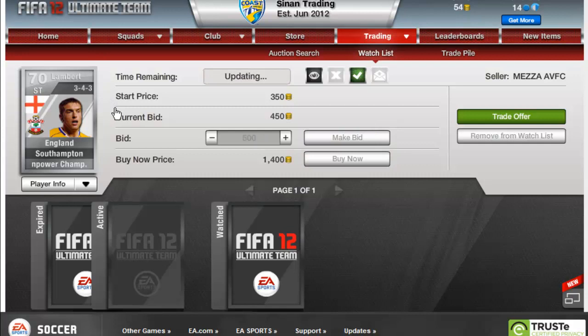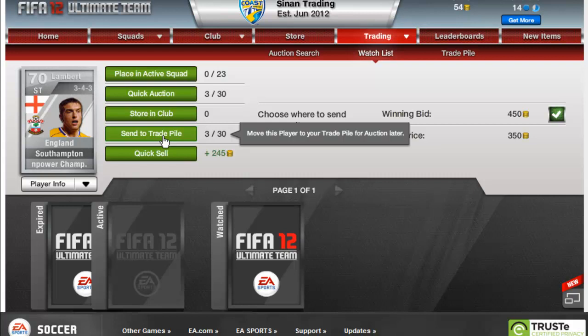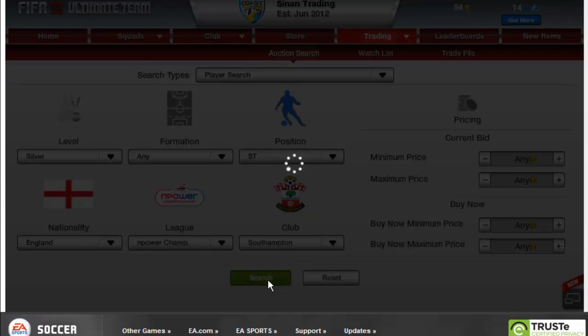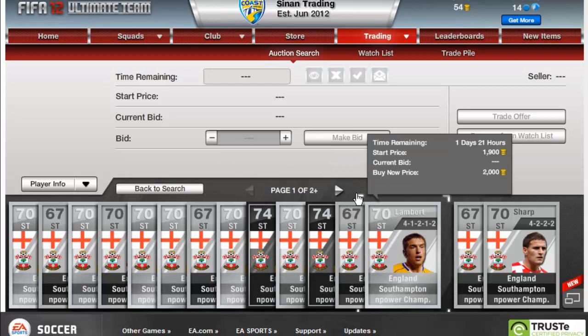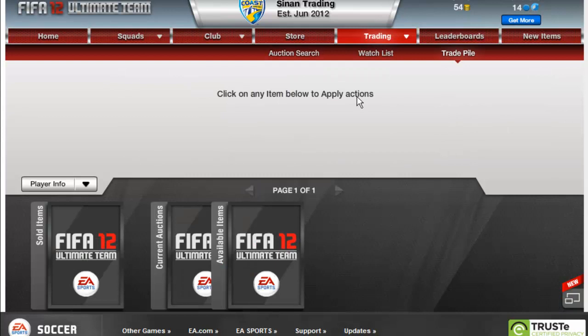I got the guy I was telling you about — the one that sells for about 1,200. Let me check his price quickly. Yeah, so he sells for about 1,200. One listing is ending soon so I'm going to put mine in for the cheapest on the market — about 1,200 — and hopefully it sells.